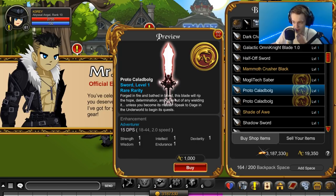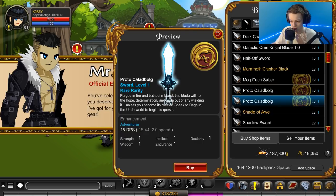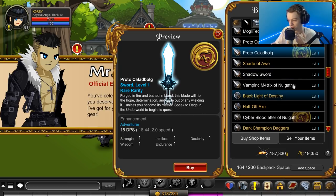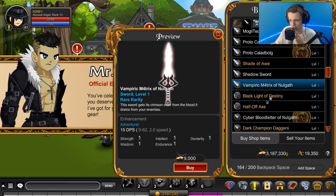Forge in fire, bathes in blood - this blade will rip the hope, determination, pride out of any wielding it, unless he becomes its master. Speak to Daech in the other world to begin its quest. This blade has quests? What? This blade has quests too. Oh my god. Or maybe the description is just bugged - maybe the description is from another object.